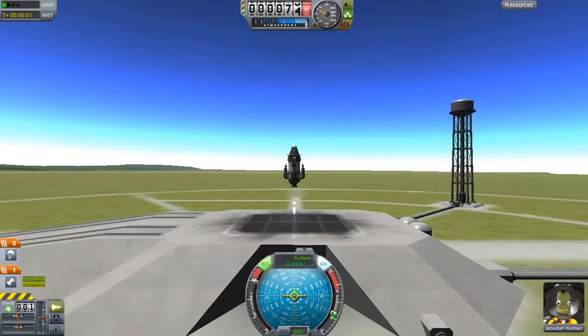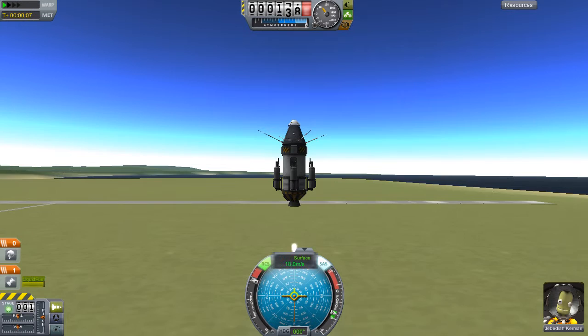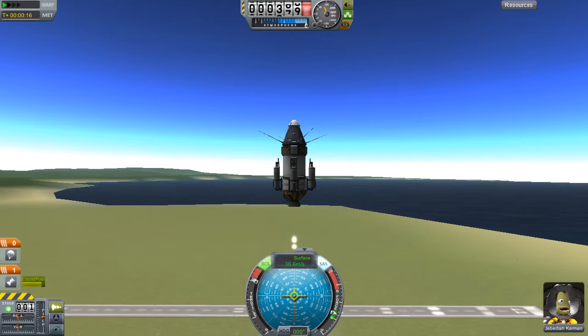We now press one from our action group and as you can see the Communotron 16s extend. We'll go up as high as this will let us go — I doubt it will be too high, seeing as the engine we have isn't extremely powerful. It's good on landers but I wouldn't recommend it for launch stages.